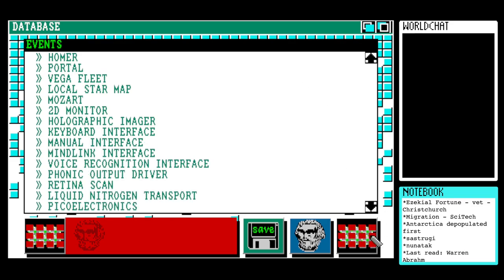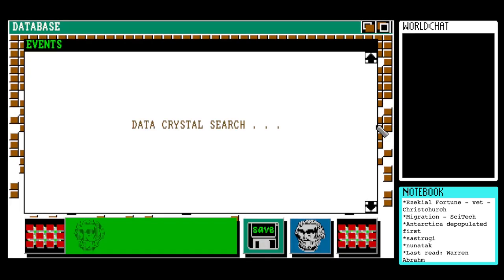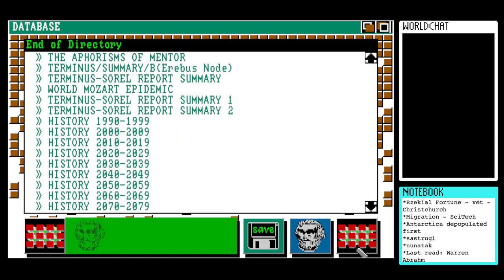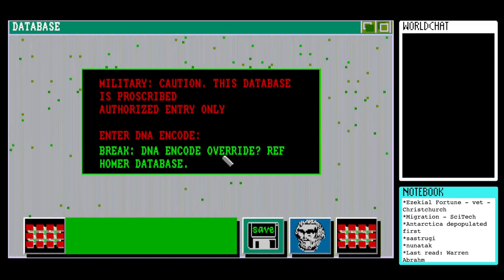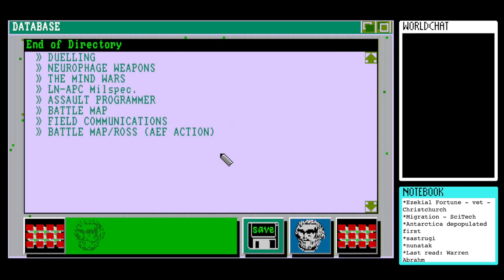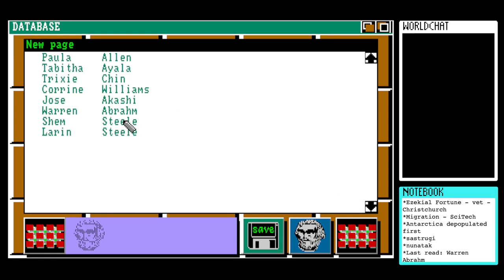Checking history - nothing there. Military - nothing there either. That brings us back to life support, so we should have two characters left to unlock on this list. We have Chairman Larin, which is cool because they're definitely two of the most vocal characters. Most of these characters have only been passingly mentioned in a list, so it'd be great to have ones that have actually been characterized in some form.